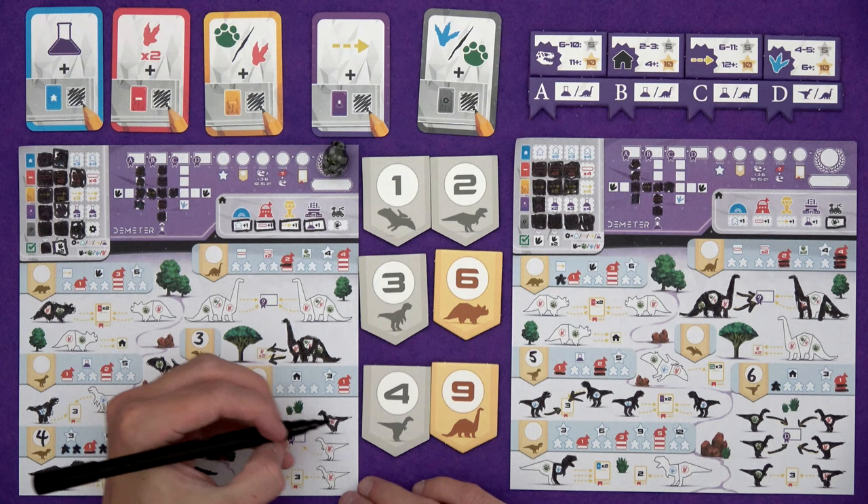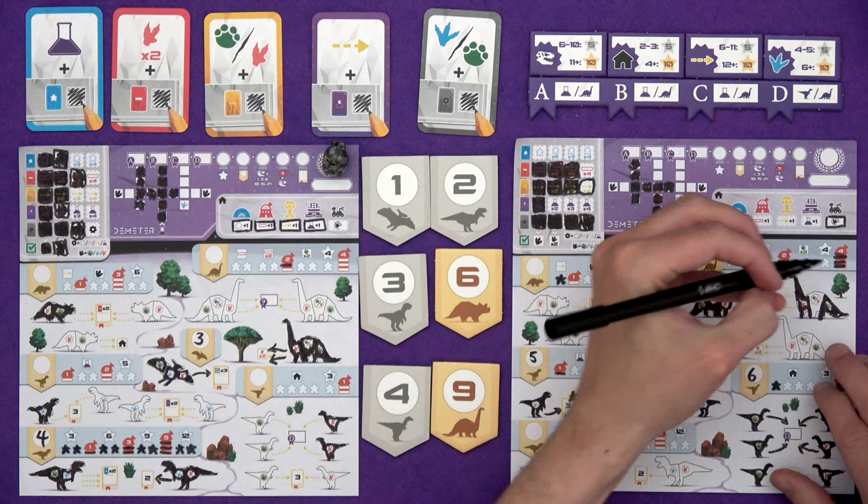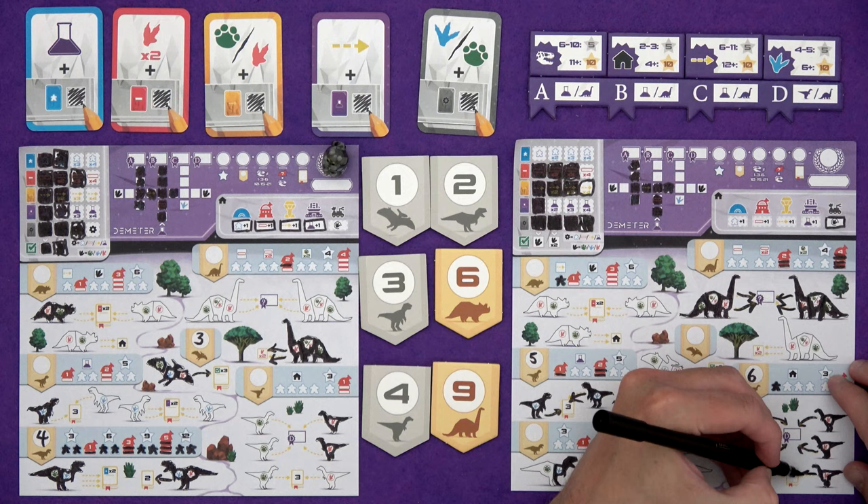For my last turn, I want at least two studies. I'd like to fill this in, which means I have to take the yellow - I'd get four studies, so I could do two, three, four and get an extra three points. Getting a scientist at this point is a bit late. My observation posts are pretty decent too. Yeah, I'm going to go for the yellow. A red or a green - I'm going to do the middle here. And then four study arrows. That is the end of my bonuses and the end of the game.